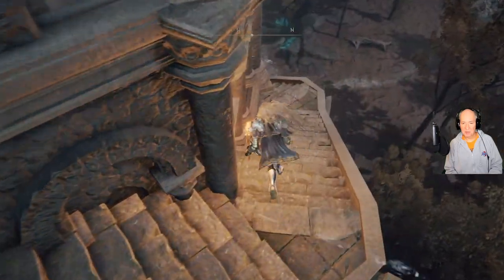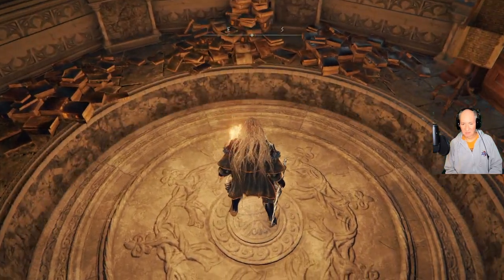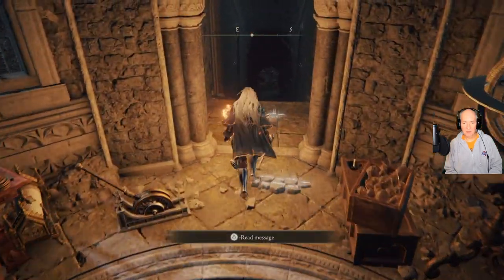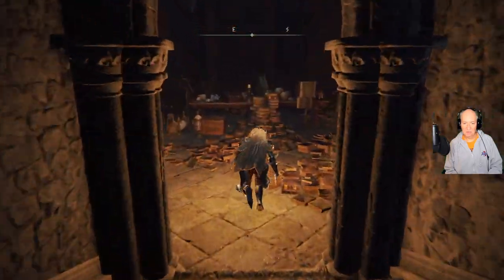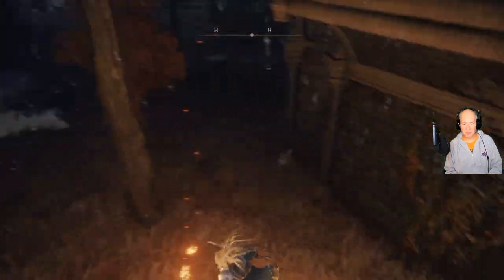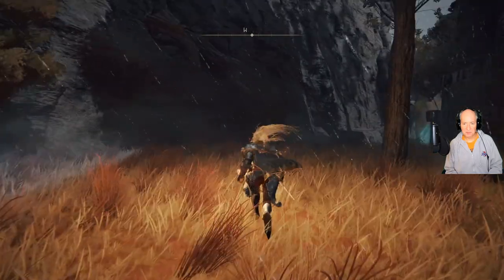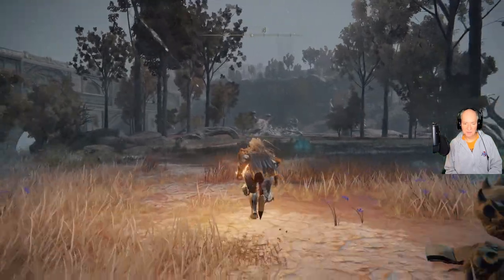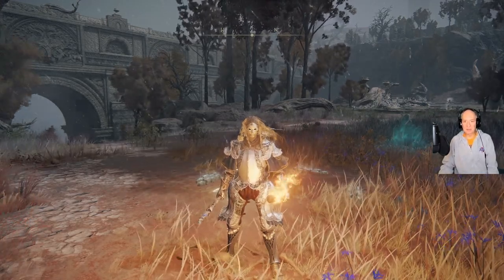To get back out, just go on back down here, run on down, and head on back out. Bring everything back together — there's our spirit. Jump, and here is our site of grace. So that's how you go about getting the memory stone here at Lenny's Rise. I hope you've enjoyed it and I will talk to you soon. Bye for now.